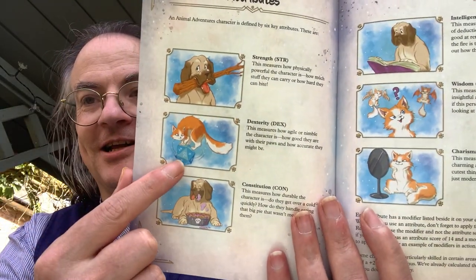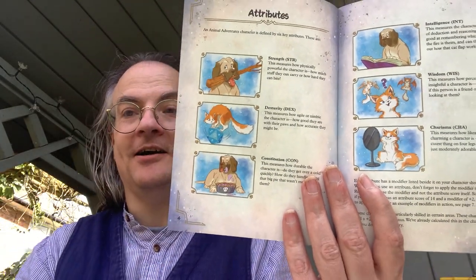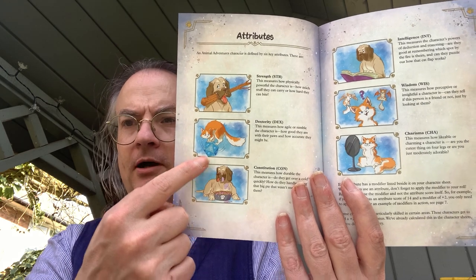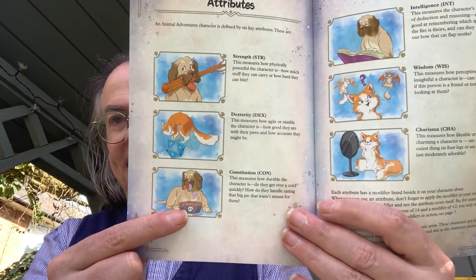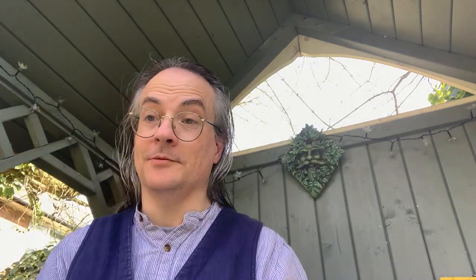Dexterity is a cat on a d20 — a cat on a 20-sided die — either that's a very small cat or that's a very big die. Constitution is basically a dog chowing down. Intelligence is reading a book, and so on.